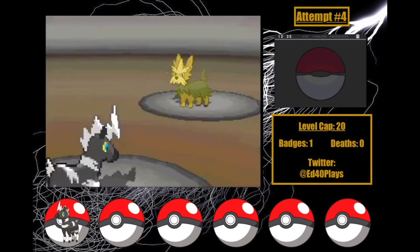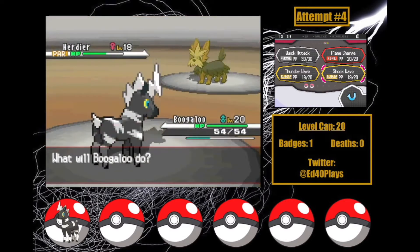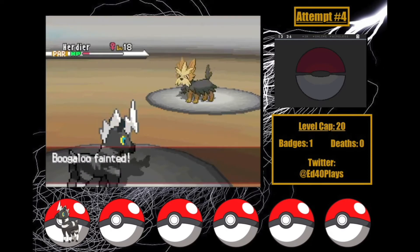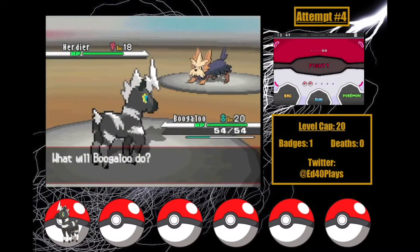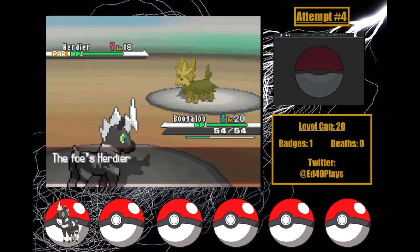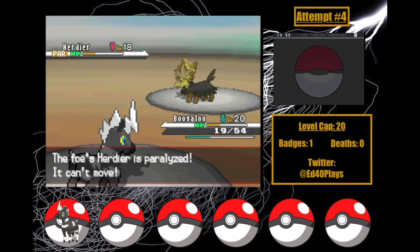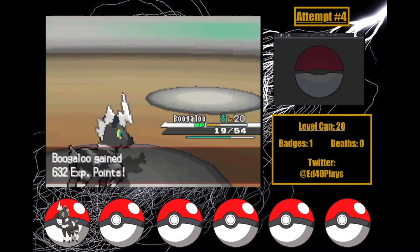I have to use Thunder Wave and hope for an obscene amount of paralysis luck to make it through. This goes awfully — Herdier knocks Boogaloo out to end attempt four. Before I reset, I try again a few times to see if this fight is even doable. The best I got was Boogaloo getting knocked out by Watchog after a Retaliate. It's definitely possible with paralysis luck, but the amount required is pretty extreme — I would need Herdier to freeze up at least twice, then Watchog probably a bunch more. And the worst thing is that offensively, this Blitzle is about as perfect as you can get: perfect Special Attack and HP IVs, and a nature that boosts Special Attack — and it still wasn't close to enough.